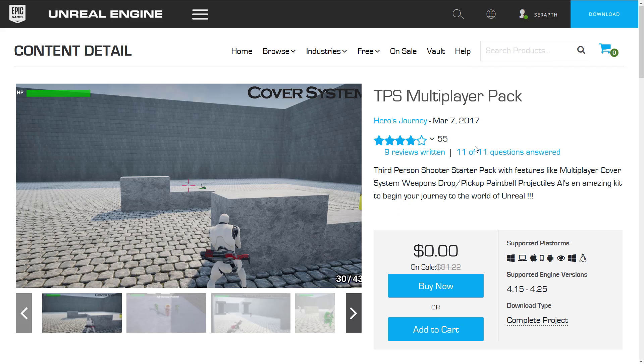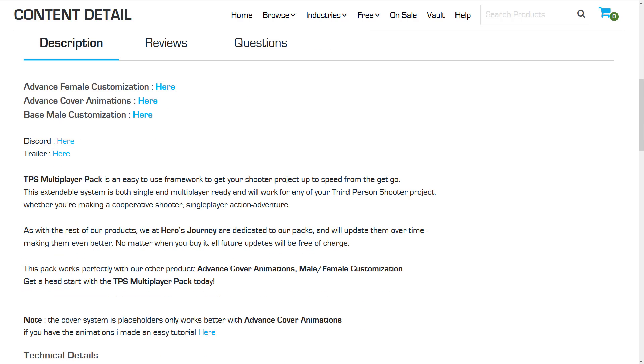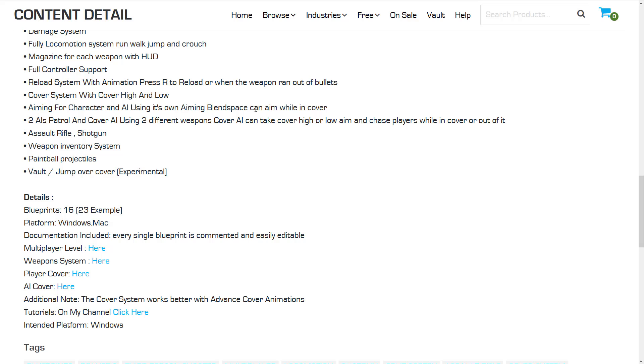Then we've got the TPS Multiplayer Pack. TPS, of course, being third-person shooter. It's a starter pack with features like a multiplayer cover system, weapon drops, pickup, paintball projectiles, AI, and it's described as an amazing kit to begin your journey into Unreal. It has things like pathfinding and cover shooter mechanics implemented as blueprints. Features include: weapon drop and pickup system, damage system, full locomotion with run, walk, jump and crouch, magazine tracking per weapon with a HUD, full controller support, reload system with animation, cover system with high and low cover, aiming for character and AI, blend space for aiming in cover, two AI types — patrol and cover AI using two different weapons — assault rifle, shotgun, weapon inventory, paintball projectiles, and vault/jump over cover. Implemented as 16 blueprints, 23 with examples.